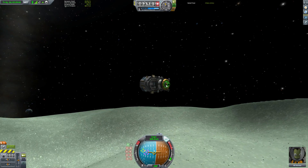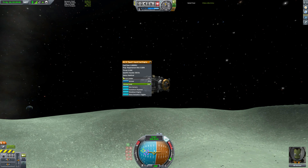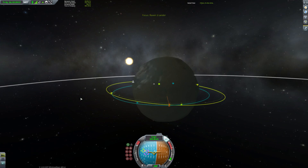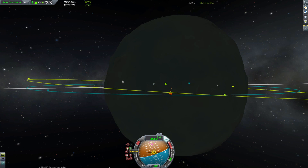It looks like we've gotten an encounter almost immediately without any correction burns. A lot of people are asking how on earth I get intercepts like that straight away — and the answer is F5 and F9. It's just a matter of trial and error: you have one go, if it's not a close orbit you quick-load and go again. You don't need to get targets as accurate as this, but for videos it looks nicer when you can get an intercept pretty much off the bat.